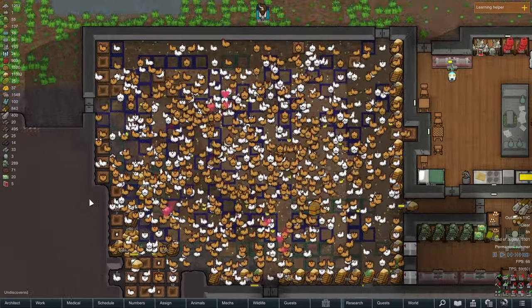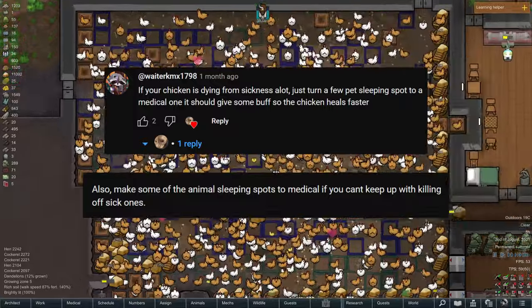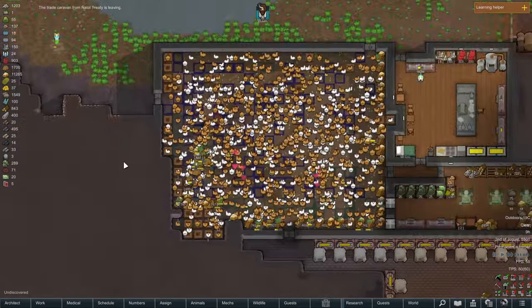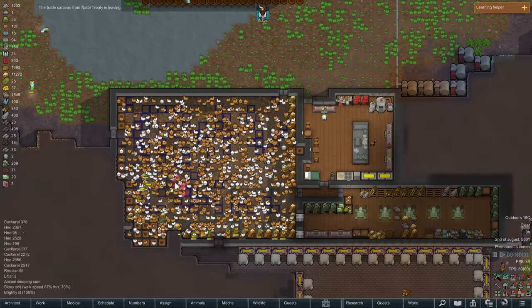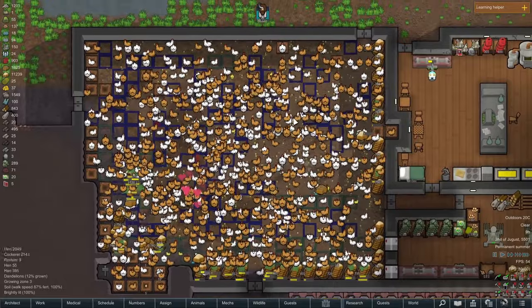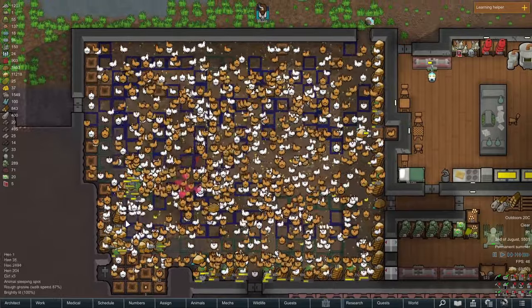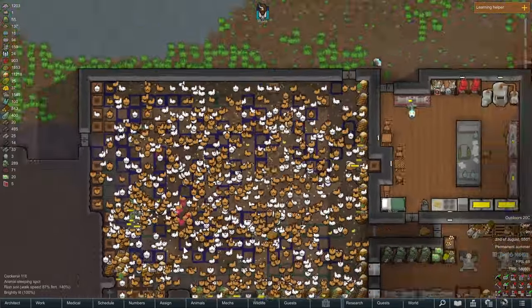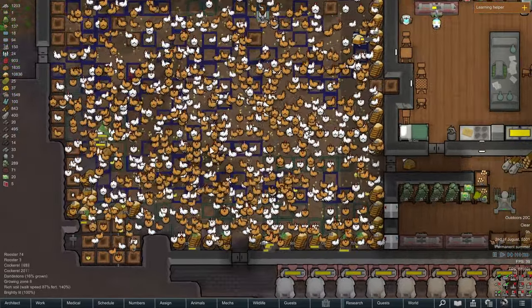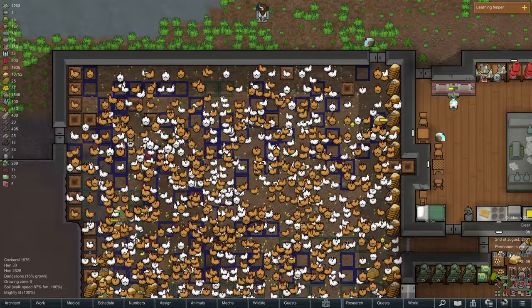A few other comments suggested converting some of these sleeping spots into medical beds, which I did here. In the last video, a lot of the chickens got sick and were dying — get struck by lightning, they catch on fire. Oh no! Now that they're densely compacted here, whenever they get sick, they just go sleep on the medical beds. No issues. That was a great suggestion because I definitely ignored the medical beds in the last video.